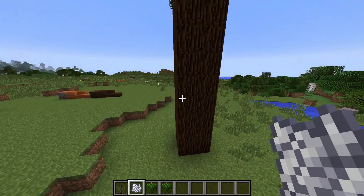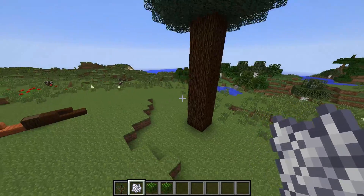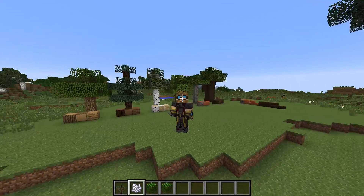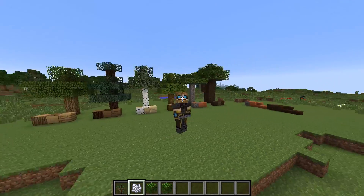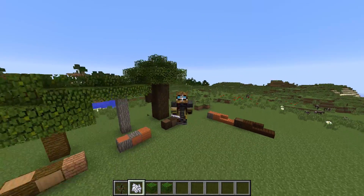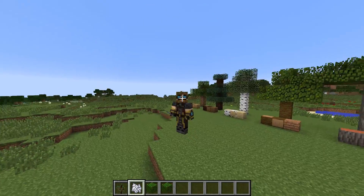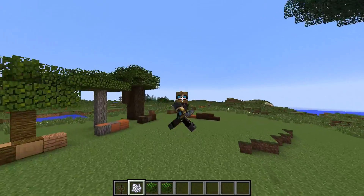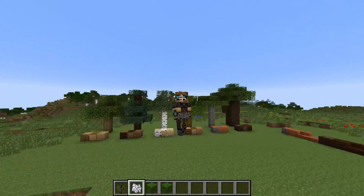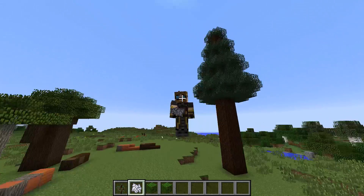Now we can actually grow all of the trees that were added in the first 1.7 snapshot, which is very exciting. That's pretty much it for this snapshot — there weren't too many bug fixes besides the fact that these leaves were not dropping the correct saplings and they didn't have their own woods. It looks like we are definitely ready for the full 1.7 update. Remember to leave a comment and a like down below, and until next time, goodbye!